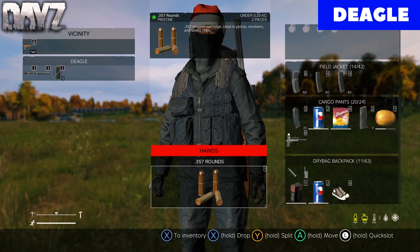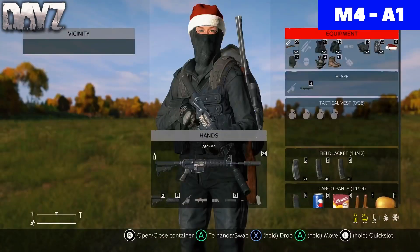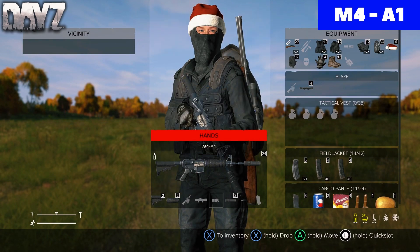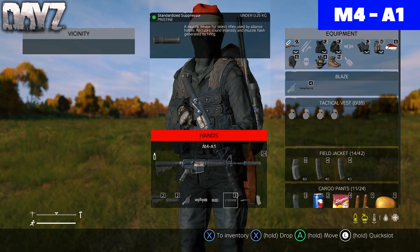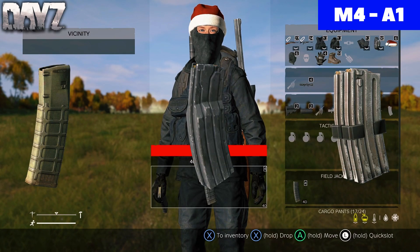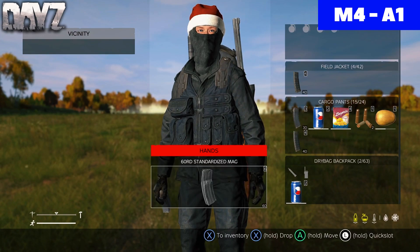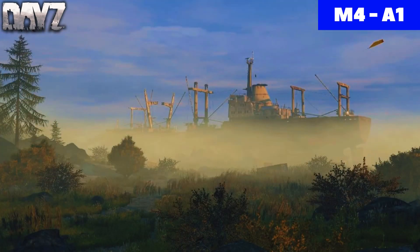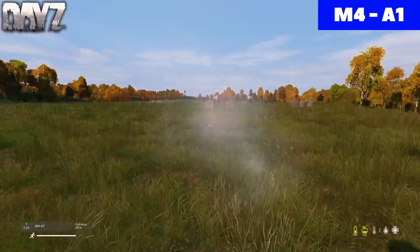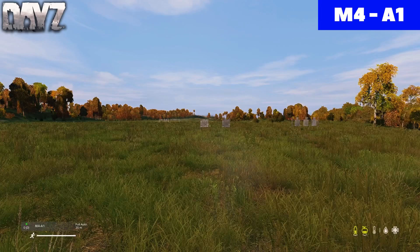The Deagle is a very good pistol to have. The next weapon is going to be the M4A1. The M4A1 has multiple stocks and handguards that you can fit on the gun, and you can also put a ghillie wrap on it, as well as a flashlight, suppressor, and a bayonet. The M4A1 has multiple mags — it has a 10, 20, 30, 40, and a 60. On official, you can only get M4A1s at toxic zones, but this gun is a very good gun to have. It's probably my favorite gun in DayZ, besides the Blaze, and it also doesn't have much recoil.